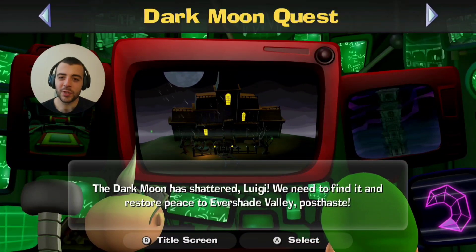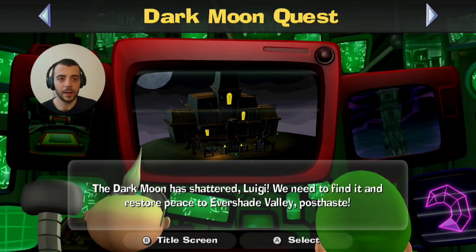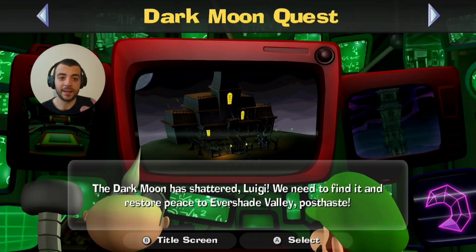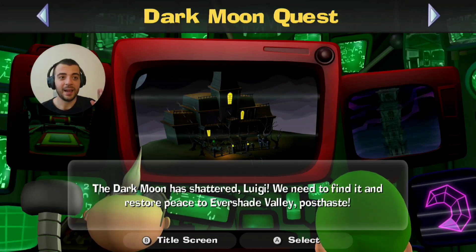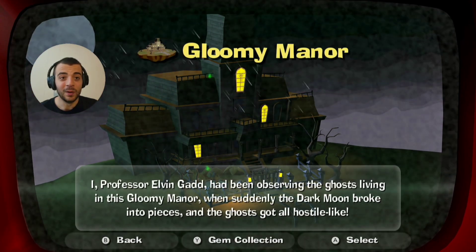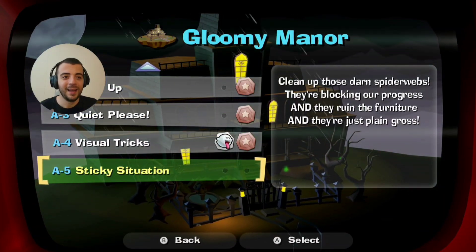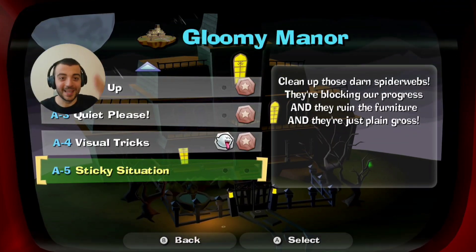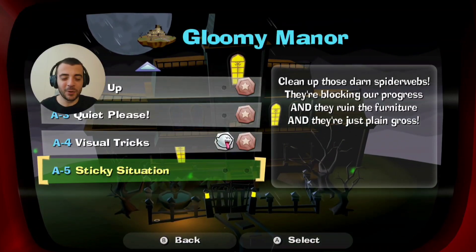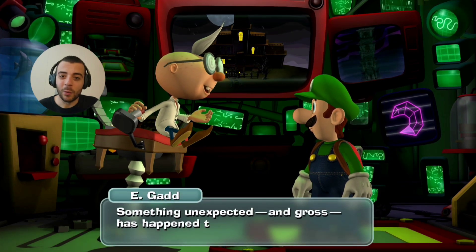Hello everyone, welcome back to another episode of Luigi's Mansion 2 HD. Last episode, we explored more of the manor, unlocked the special dark light ability, ran into a poltergeist, and captured our first Boo in the game. Today we're going to continue and do the mission to get rid of those darn spiderwebs, just like the description says, so we can explore even more of the manor — and I'm sure we'll run into some ghosts along the way.